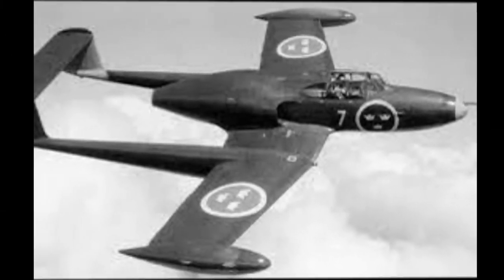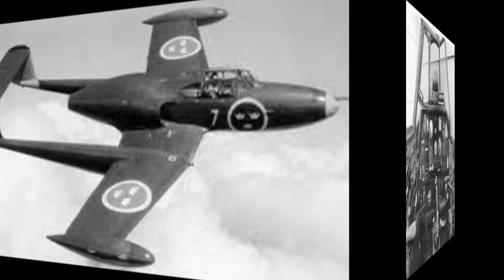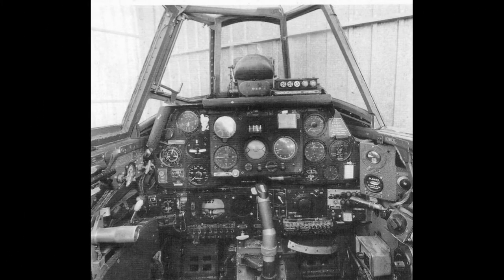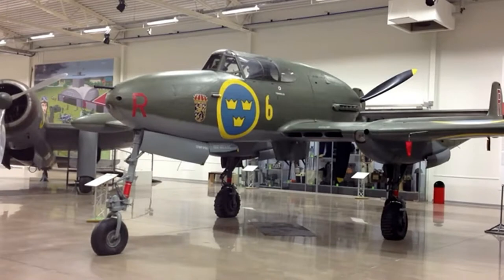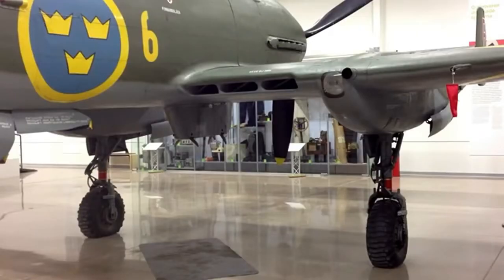The production run was 124 aircraft including four prototypes, but as the new Saab J-29 was flying by October 1948, the order was reduced to 60 J-21s. All J-21s were eventually converted to attack aircraft instead of fighters, as two different types: the J-21 RA and the J-21 RB, which we have in the game, depending on which engine they had.